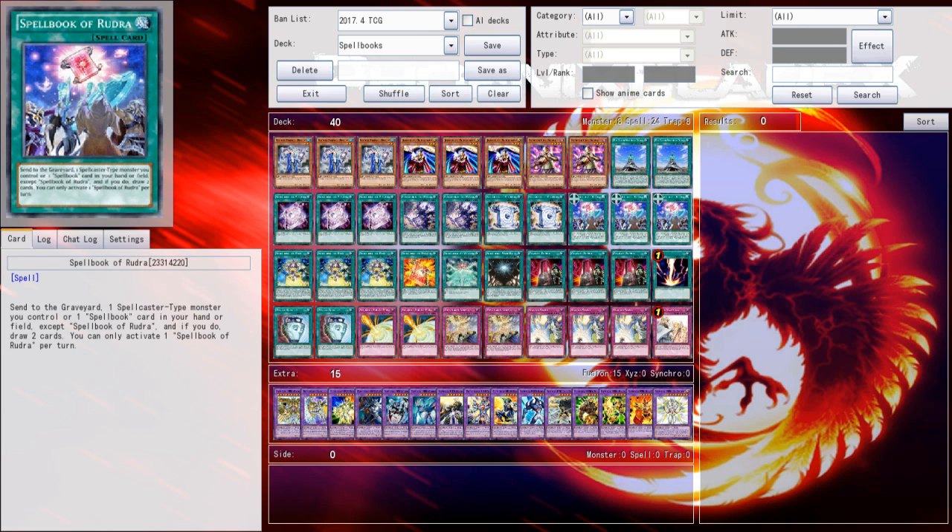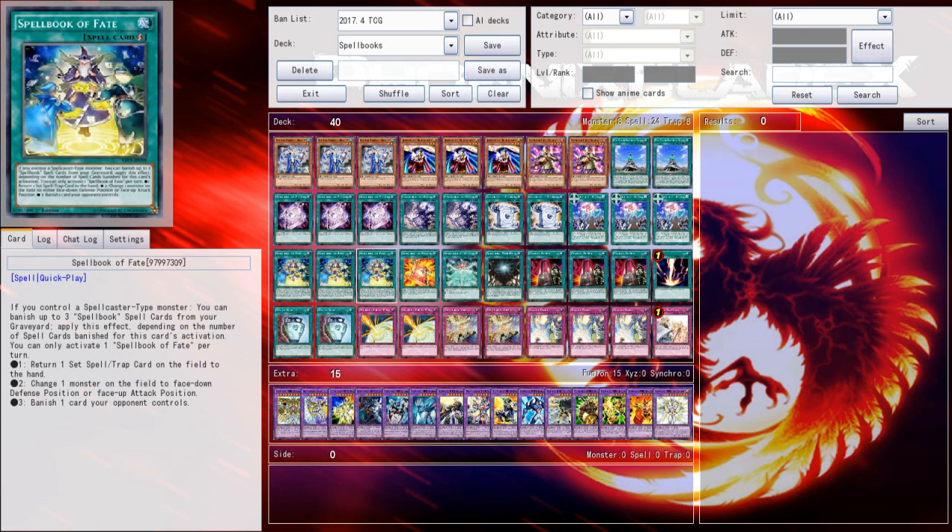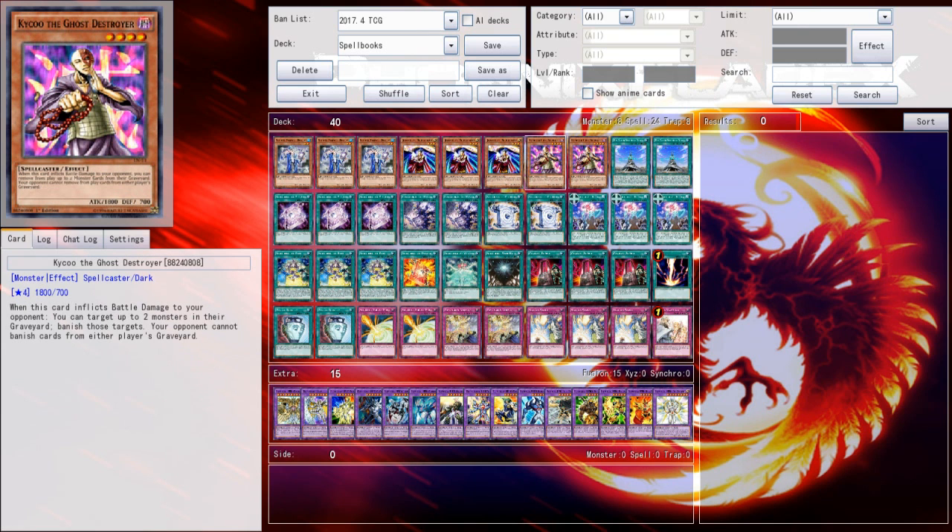If you add Spellbook of Rudra on top of that, it further reduces the chances this deck has to brick on you, which is really insane when you start to consider just how powerful Spellbook of Fate is. This card is one of the most powerful removal cards in the game's history. It's a quick-play spell, it's removal on your turn, you can search it — there are just way too many applications, especially when it backs up cards like Jaugen and Kaiku the Ghost Destroyer.